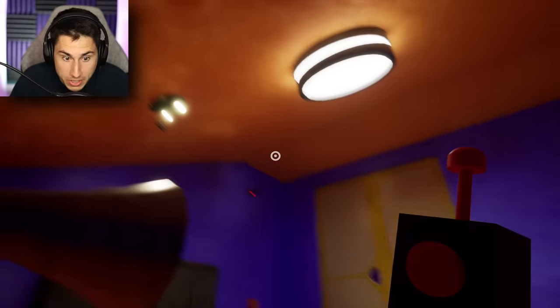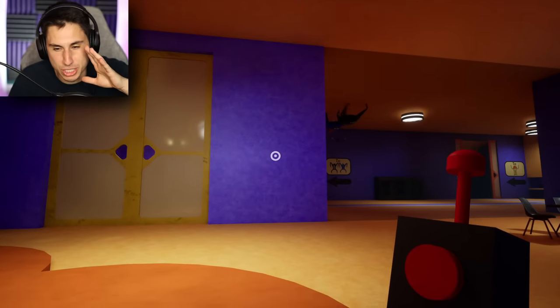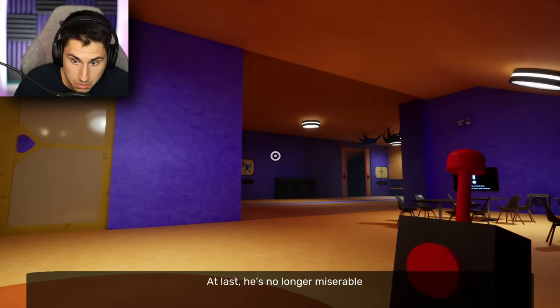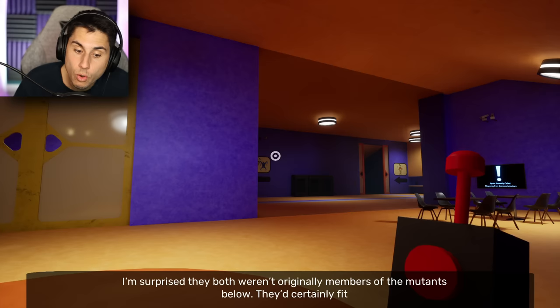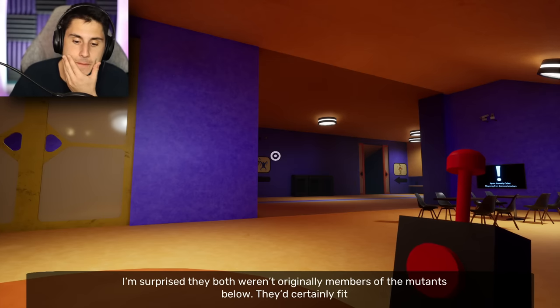It says stay away from doors and windows, and this entire room is made up of doors and windows. This seems very unfair. What do I do? Ban Ban, tell me what to do. At last, he's no longer miserable. I'm surprised they both weren't originally members of the mutants below — they certainly fit.